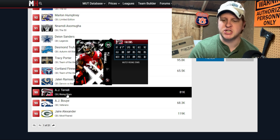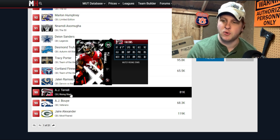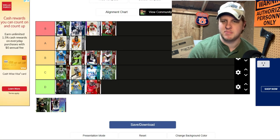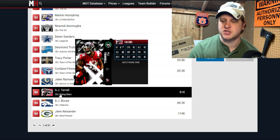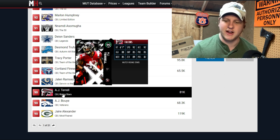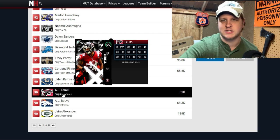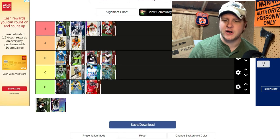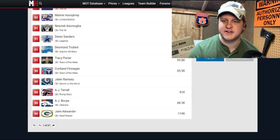Quick note — AJ Terrell isn't on the list but just got a card with 92 speed, 90 overall, six foot one, 85 man coverage, and 89 zone coverage. I'd probably put him in B tier because of that 92 speed. It's a bit disappointing that he only got plus two speed going from an 84 overall. Still a really good card and a great budget option at only 81K — especially for a Falcons squad.